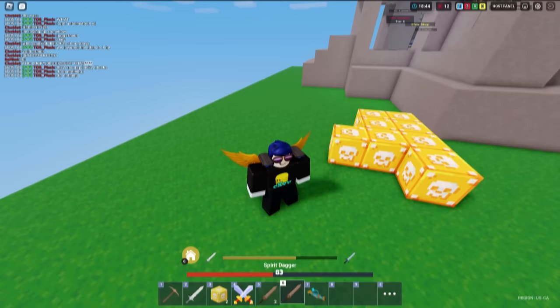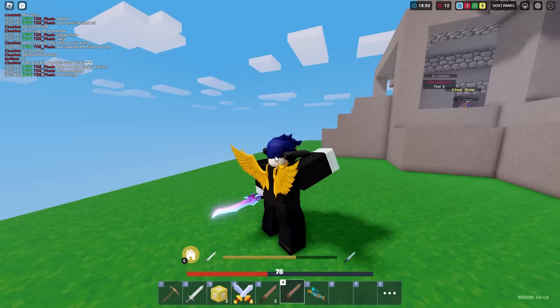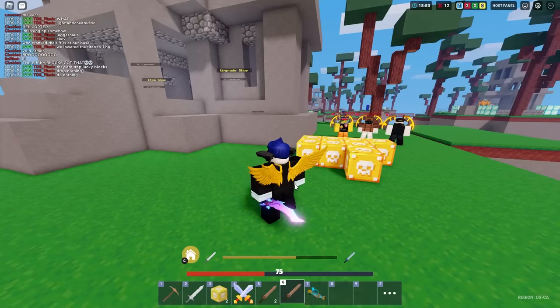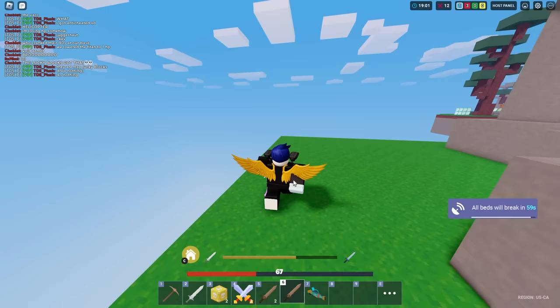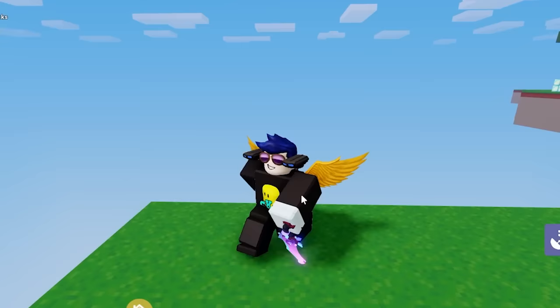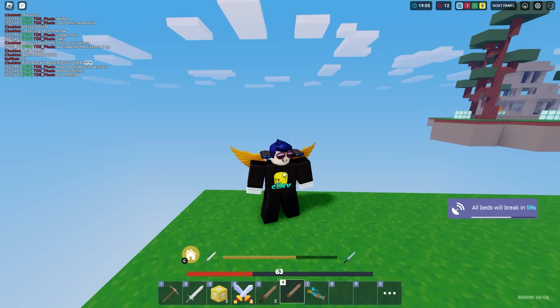I found a Wood Sword called Spirit Dagger. I don't know any more items — I thought I was gonna find a lot more today but I guess not. If you guys know any items that aren't in the actual game, leave a comment down below. That's gonna be the end of this video — see you guys in the next one, peace out.